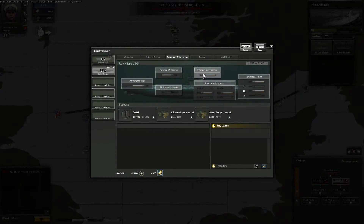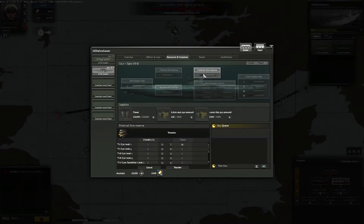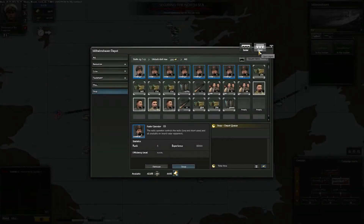You don't want to run out of fuel or torpedoes during your missions, so remember to stock up regularly. Like all your equipment, fuel, ammunition and torpedoes are stored in your depot.